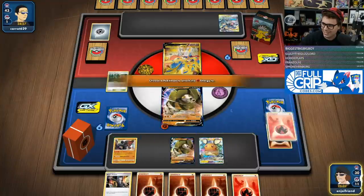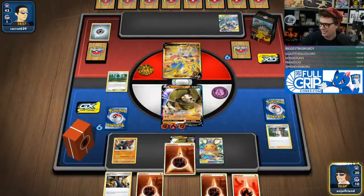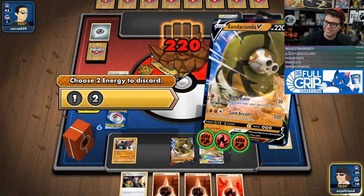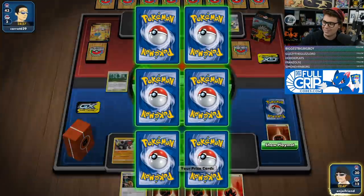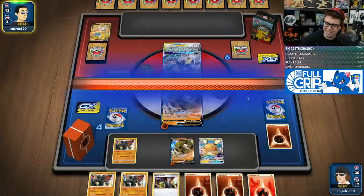Put the energy onto the boy. Give him the old Sandy Breath — turn two! With the Crushing Hammer on the Lucario Melmetal — feels good, man. Love that. That was fantastic.